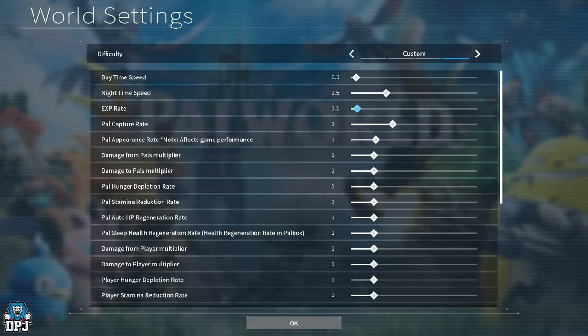Pal capture rate: this setting does take away from the game a bit. When you throw that Pal Sphere, a percentage appears on screen and it works its way around — during that time the Pal has a chance of escaping. Setting it to max basically doubles your chance of capturing. I think this would take away from the game experience, so I'd probably keep it on 1.